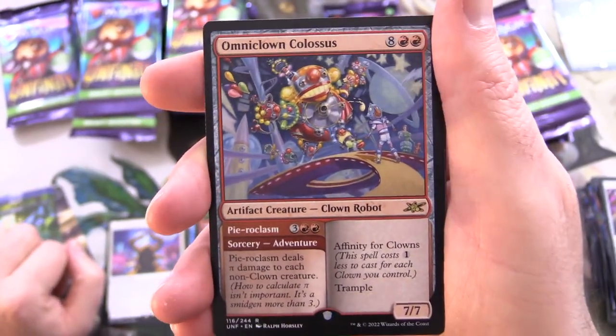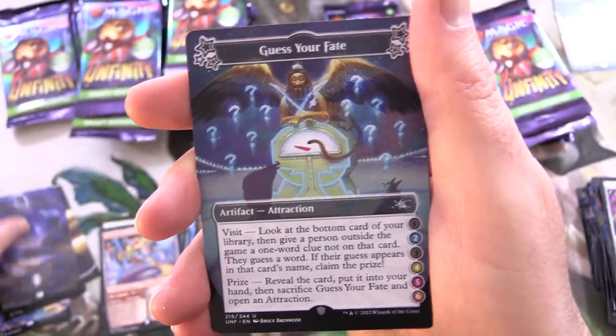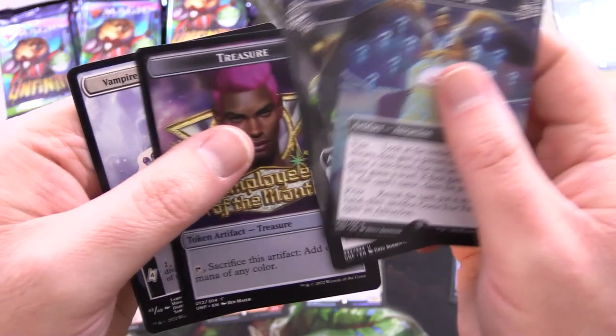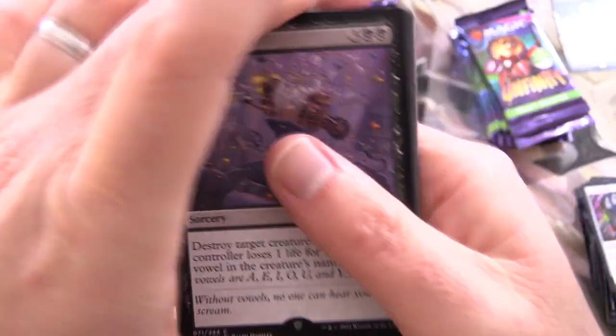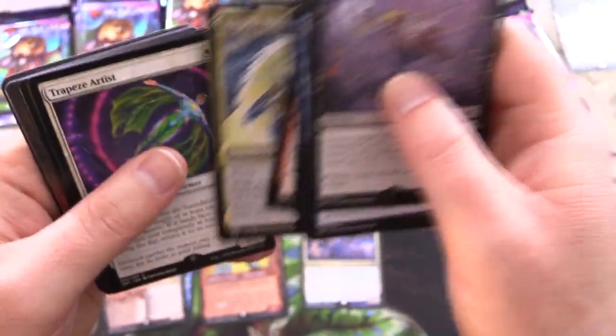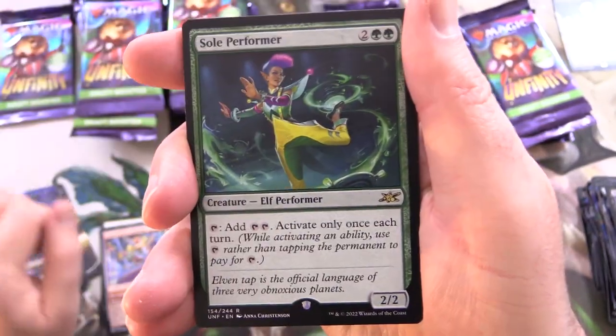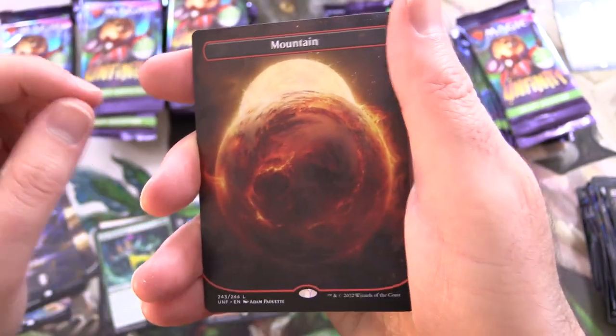We've got an Omni Clown Colossus for the rare. A Swamp. And no foil lands there — nearly done with the first row. We have Soul Performer for the rare, followed by a Mountain.